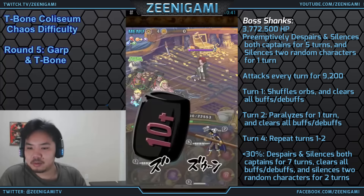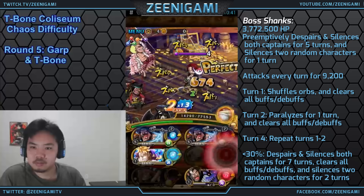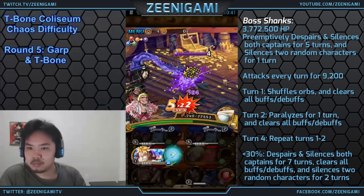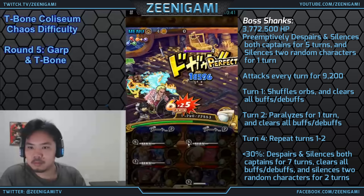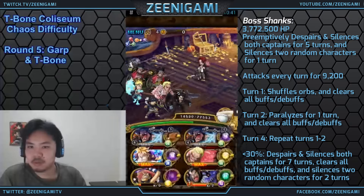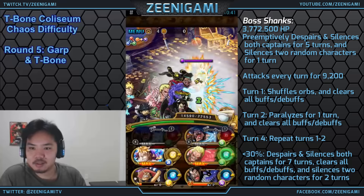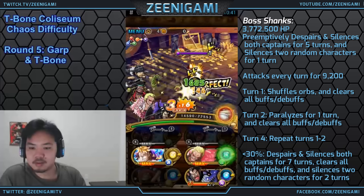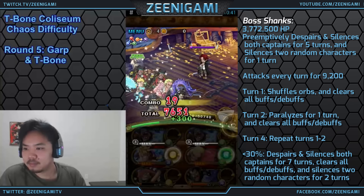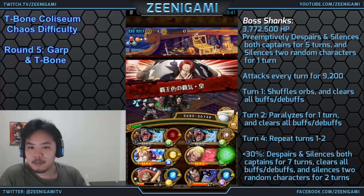Shanks has 3.7 million hit points. He'll preemptively despair and silence both of your captains for 5 turns. I should not have used Golem Pound Usopp here — if my Magellan was not silenced, you could use Magellan there instead to just delay by 1 turn. Shanks will clear busts, so you can't really use Magellan to get some damage out. He's here mostly to satisfy our Blackbeard Captain condition and also to delay by 1 turn to save us 1 punch.